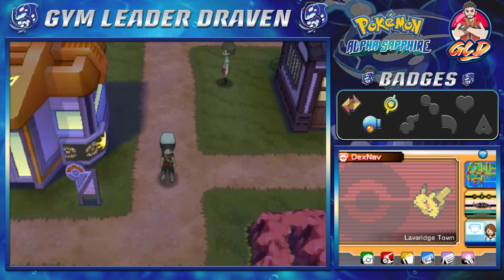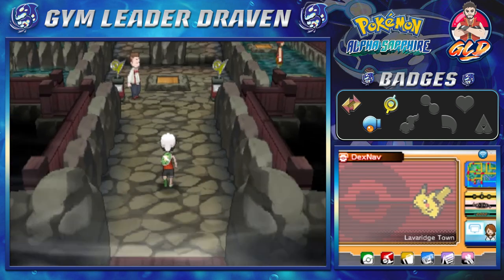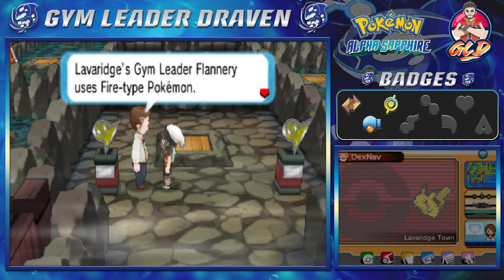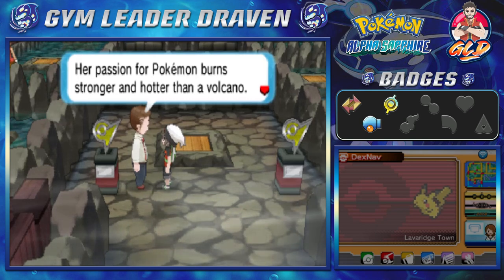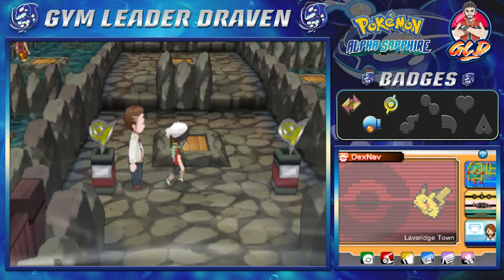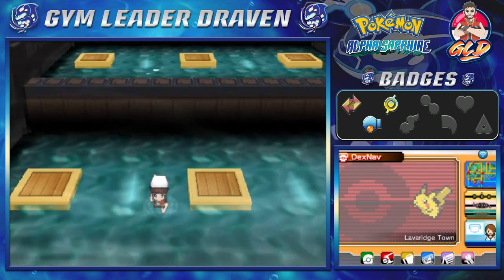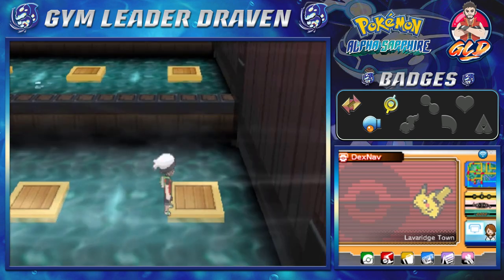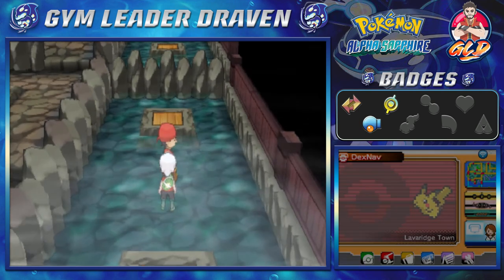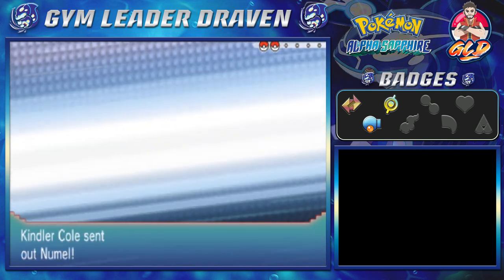This Pokemon trainer is a fire type gym leader, so I brought along two Pokemon from our past just to get a little bit of experience. Flannery uses fire type Pokemon — her passion for Pokemon burns stronger and hotter than a volcano. The advice is to hose her down with water and go for it. This place is like a sauna, so I'm going place to place to battle whatever trainer is around for useful experience. Here we go taking on Kindler Cole.